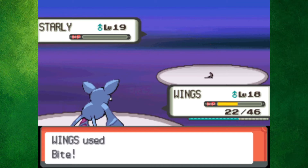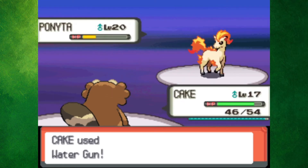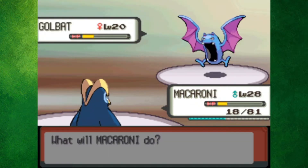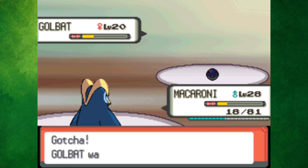Wings was able to take down Starly, while Lemon had to deal with Buizel and Grotle. Last out was Ponyta, so I went over to Cake in order to get up to level 18, which is where he needed to be for the next gym. Turns out all that training I did with Wings was absolutely pointless, as I need a level 21 Golbat, but Zubat doesn't evolve until level 22. So in the Lost Tower, I caught a level 20 Golbat — yeah I'm not sure how that works — and named it Wings 2.